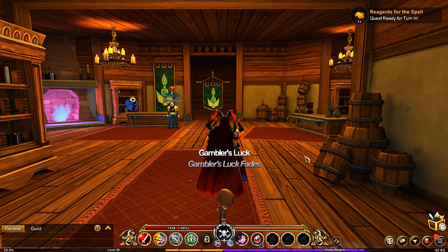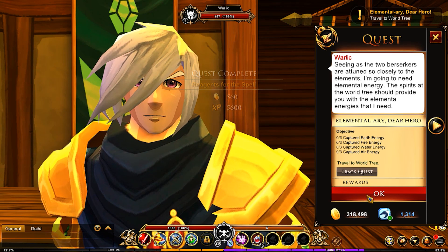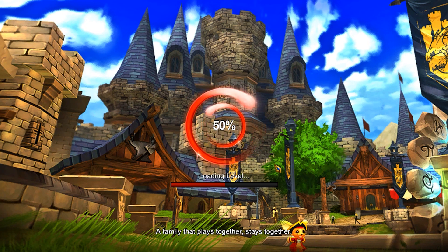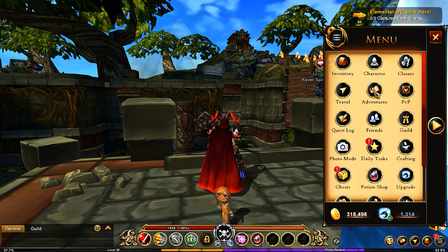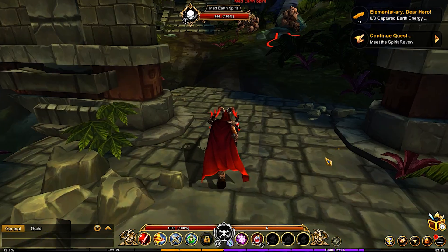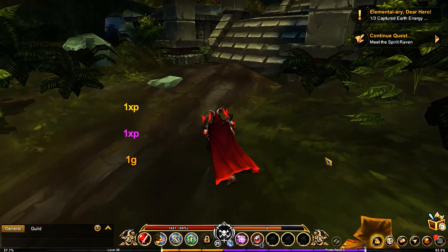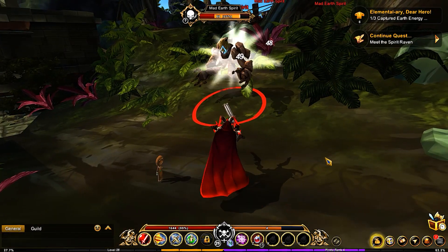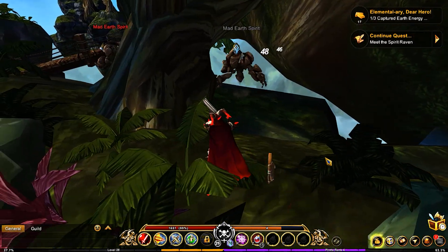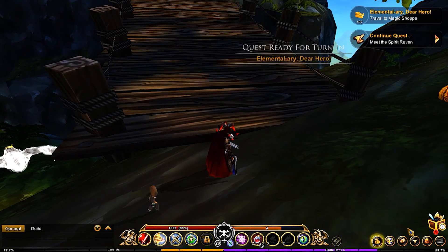Now head to the World Tree. If you don't have access, go into your Adventures menu and under World Areas you should find it. You'll need to take out some of the elements at this location — the arrow points to where you need to go. These guys can be dropped really easily so it doesn't take long. Again, this is RNG-based and not a 100% drop rate.